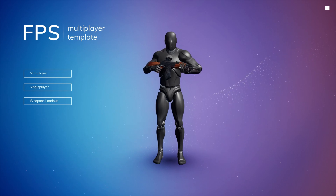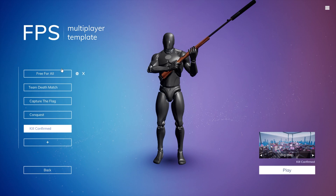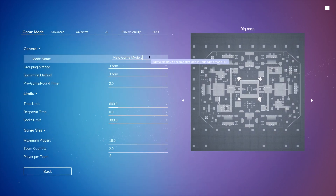Hey everyone, today I'm going to be showing you how to make a Kill Confirmed game mode inside of Unreal Engine 5 using the FPS multiplayer template by MultiplayScape. First, we'll go inside of single player — you'll see our default game modes — but we're going to be creating our own custom game mode, and I'm going to call this Custom Kill Confirmed.